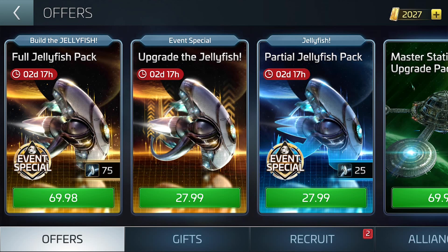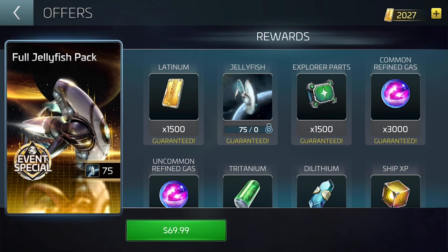Then there's the jellyfish elite pack. As it only takes 75 parts to build the jellyfish, if you buy this pack you'll be guaranteed one. This pack comes with a crazy amount of things, and rightly so. For about $100 you can literally get resources in the millions. This pack will probably get you a souped up jelly in no time.